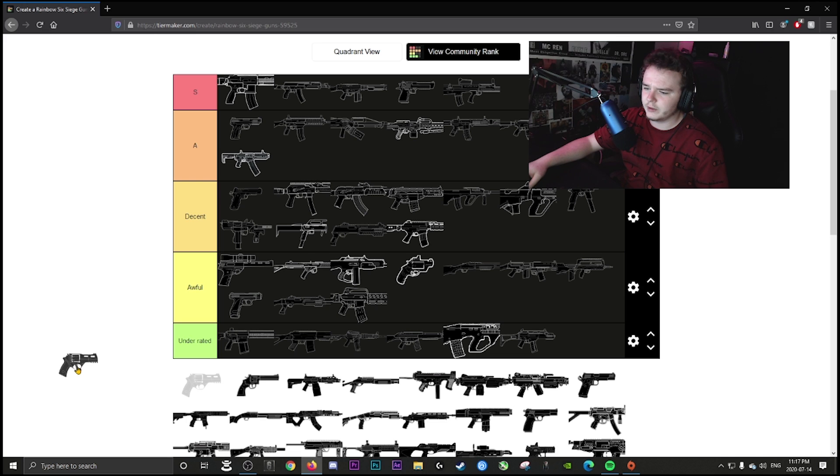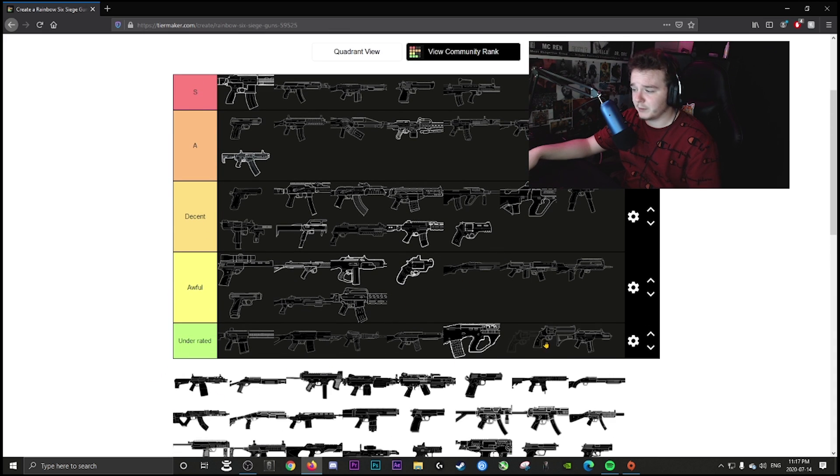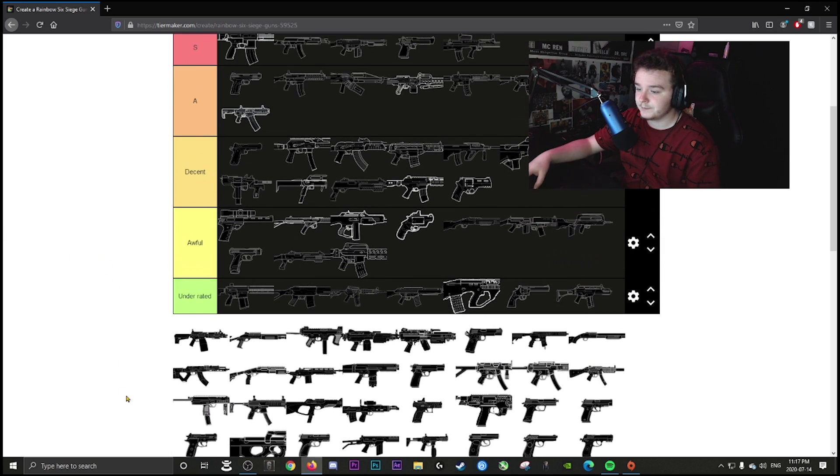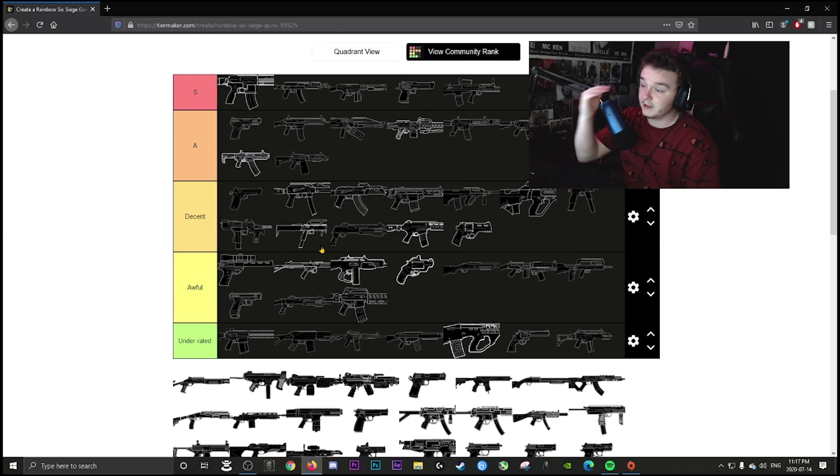Maestro and Alibi's secondary pistol is decent — it's a little weird Maestro has it given the Bailiff, but it's fine. The magnum is underrated — a lot of people don't use it because they prefer the P9, but it's a solid choice if you can hit your shots.